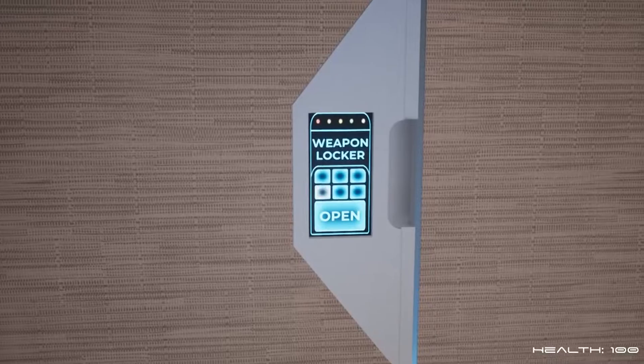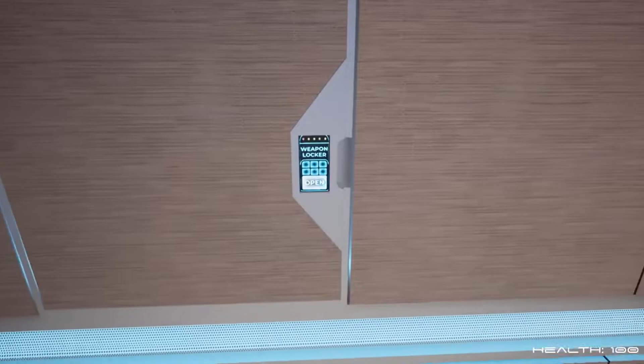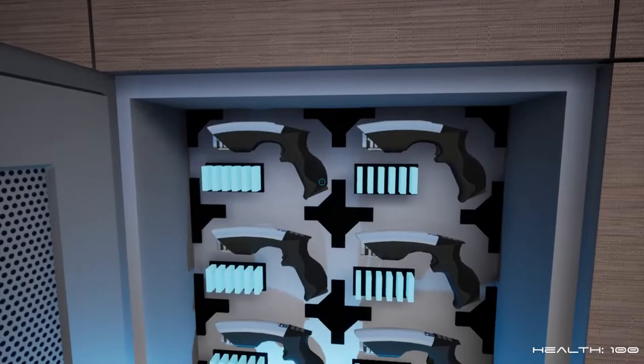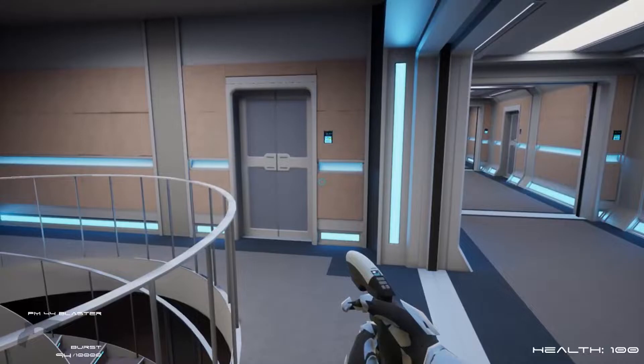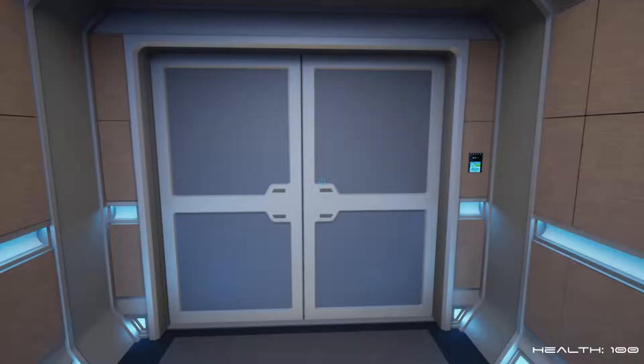What is this? A weapons locker? Oh, this is cool. I bet I know the combination. And open sesame — it works. Can we interact with this stuff? Oh, we can. These are little tiny things. They pretty much do the same thing, except in a lower capacity.